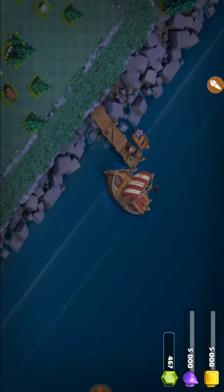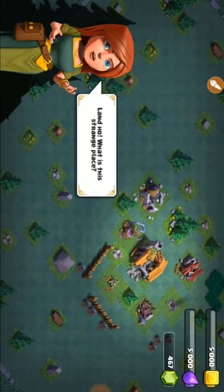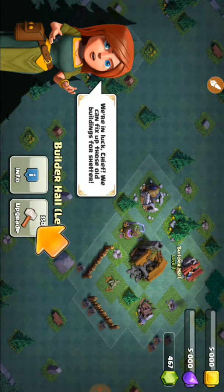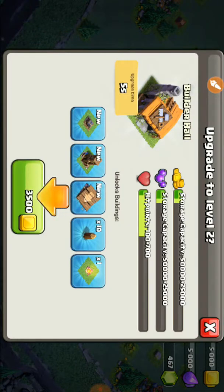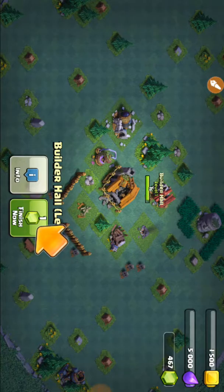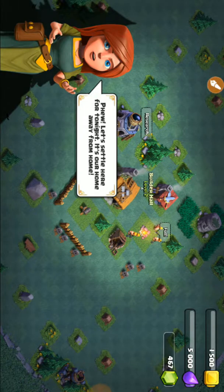Wow, this seems to be like a night mode thing. 'Land ho! What is this strange place we are in?' 'Love chief, we can fix up those old buildings for shelter.' Now I gotta upgrade this Builder Hall level one to level two for this currency over here. Now that's upgraded — a lot of other stuff too. 'Let's settle here for tonight, it's our home away from home.'